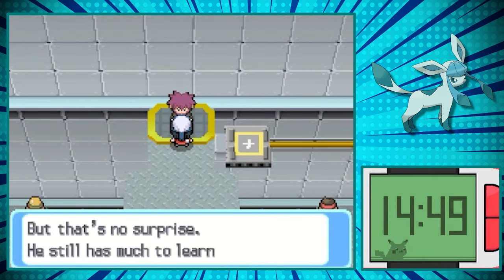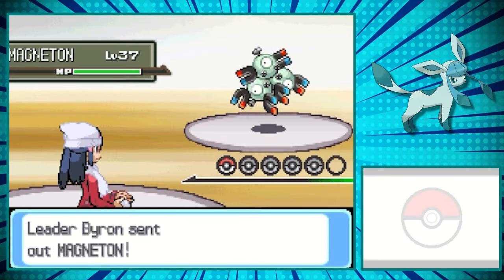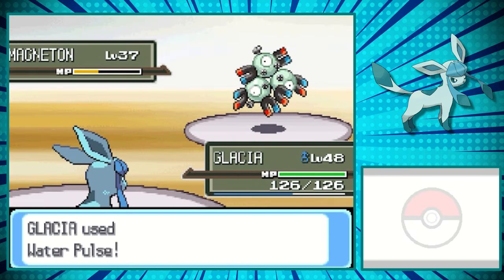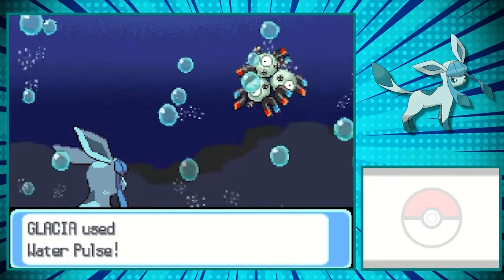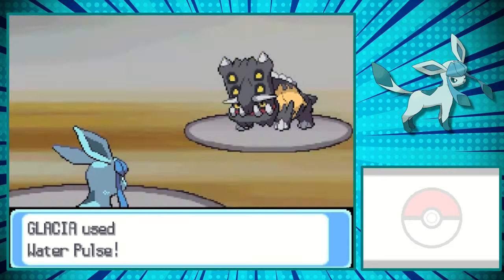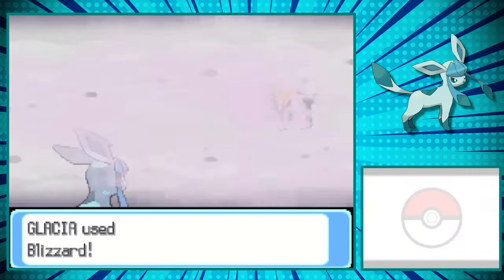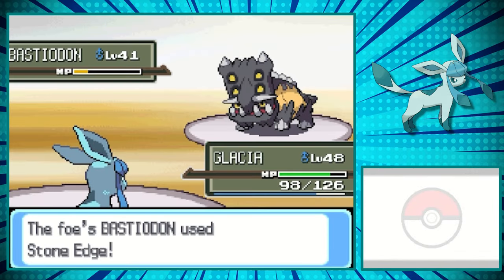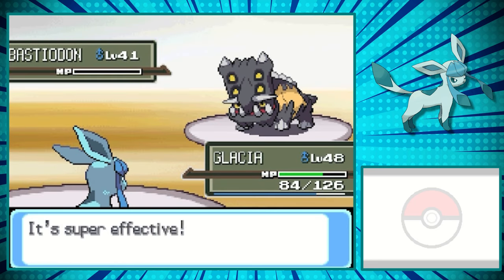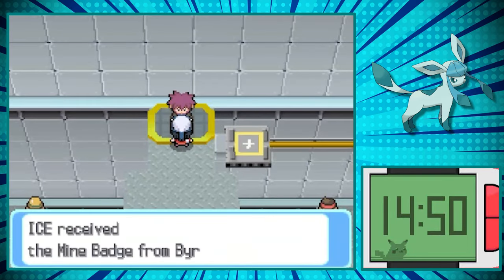Almost immediately after defeating the rival, we can go up against Gym Leader Roark's dad, Byron. He specializes in Steel-type Pokemon, starting with Magneton first. The only neutral move I have against it was Water Pulse, and we got the small chance of confusion — and it even hit itself! Thankfully, we didn't have to suffer through Paralysis as we knock it out. Byron then sends out his ace, Bastiodon. We went for Water Pulse, as it went for an Iron Defense. On the next turn we use Water Pulse again, but we don't knock it out as it hits a weak Stone Edge. Byron heals it, and we land more than half its HP in damage with Water Pulse and finally knock it out. Last is Steelix, but it drowned in our Water Pulse. This battle earned us the 6th Gym Badge.